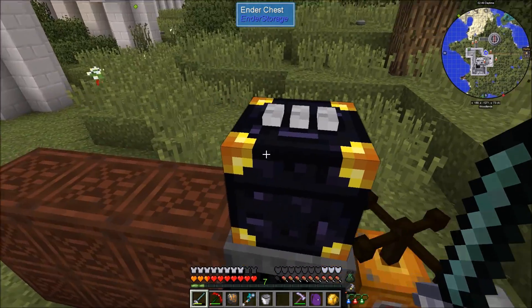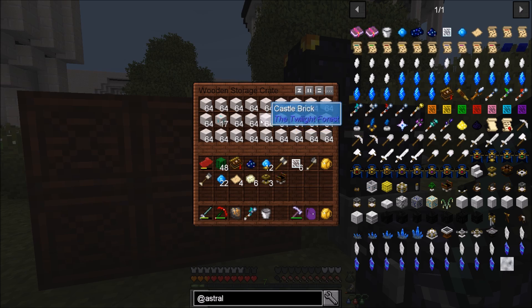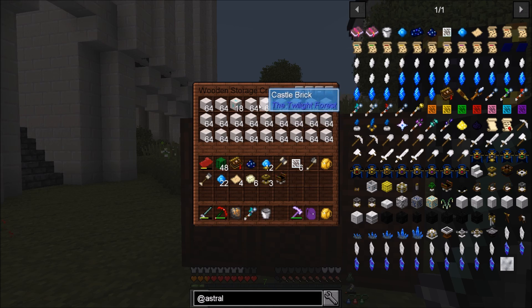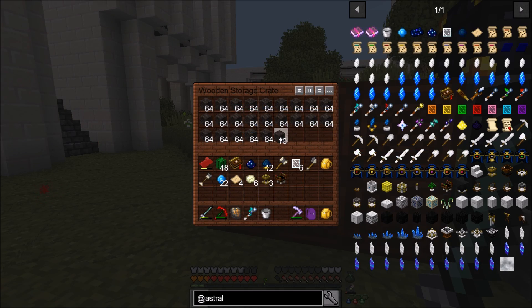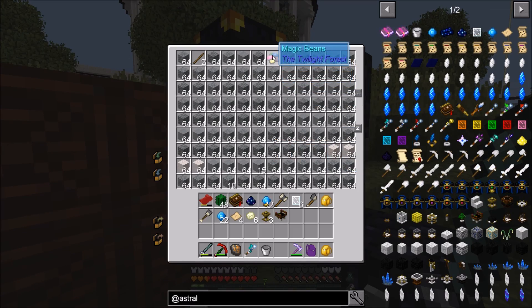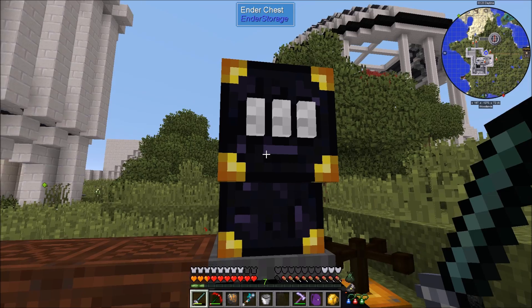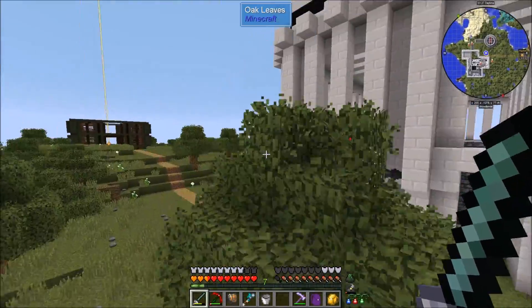He set up a thing for me - we've got a weirding gadget here with an ender chest connected up to hoppers. Look at this: castle bricks and dead rock and ferricolite - stuff he's just been manually mining and giving me some extra because I'm going through so much of it. It's a quarry running over in the Twilight Forest, just collecting the stuff. I'll definitely take it because I'm going through so much castle brick for this.